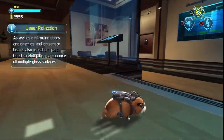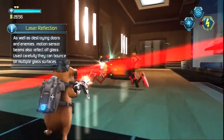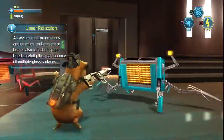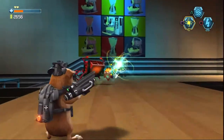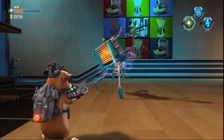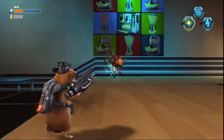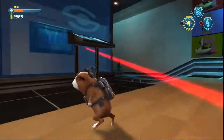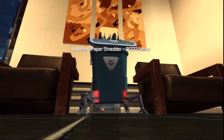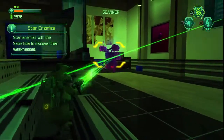As well as destroying doors and enemies, motion sensitivity will also reflect outside. Use carefully — you can mount off multiple blasts and options. You can scan objects in the Saber Lodger to gather information.